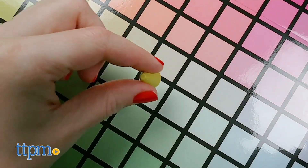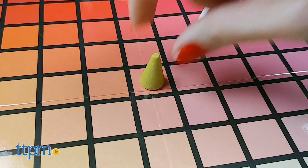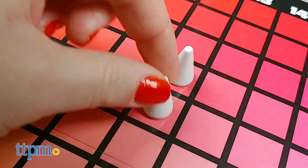After hearing it, all other players indicate their guess by placing one of their pieces on the board. Then the cue giver gives a two word clue. Stone fruit. And all other players make a second guess by placing another piece on the board.